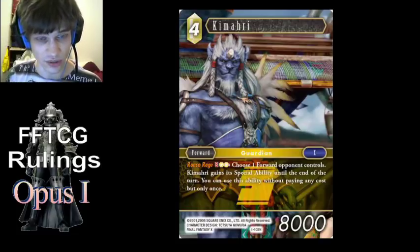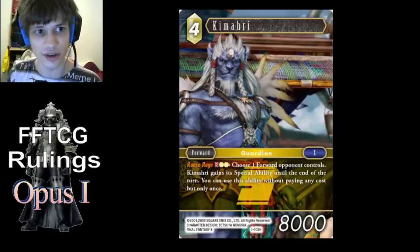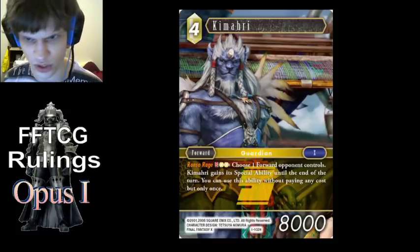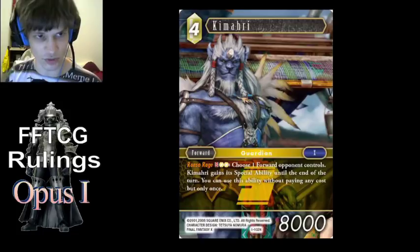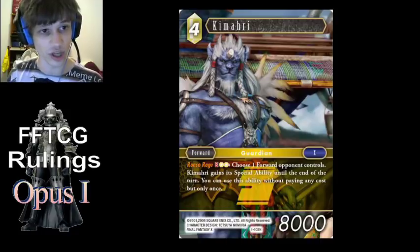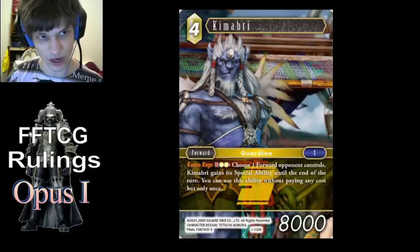Thirdly, you can steal more than one copy of abilities. So if you were to use this ability twice on Cloud, you would get two instances of Omni Slash and two instances of Meteor Rain to use. Lastly, if a special ability uses that forward's name in its text, Kimahri's name replaces that name — because when a card uses its own name in its text, it literally translates to 'this card.' So if Kimahri steals Ultimecia's ability, which says 'freeze all forwards other than Ultimecia,' when he uses it, it's treated as 'freeze all forwards other than Kimahri.'